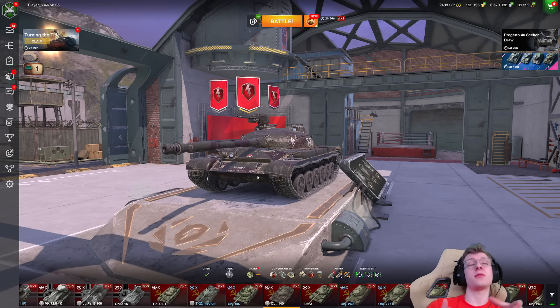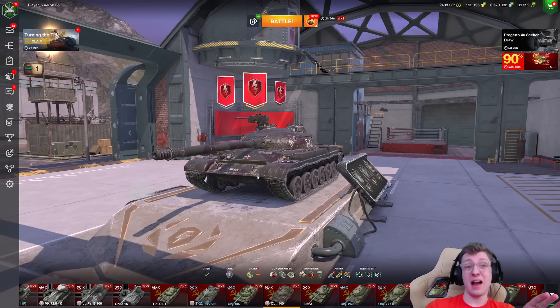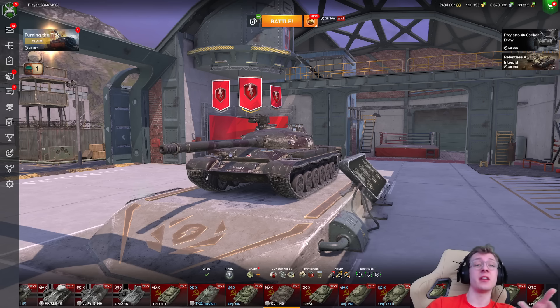So this is the 140 — it's an amazing tank, and you can have capabilities that allow you to deal crazy damage. But you need to be skilled enough to use it. If you're not, this is a vehicle you should leave in the garage and not touch. I would much rather recommend playing something like a 907, a T-62A, or even mediums like the 121, which are incredibly underrated. Hopefully you enjoyed today's video — I'll see you in the next one.